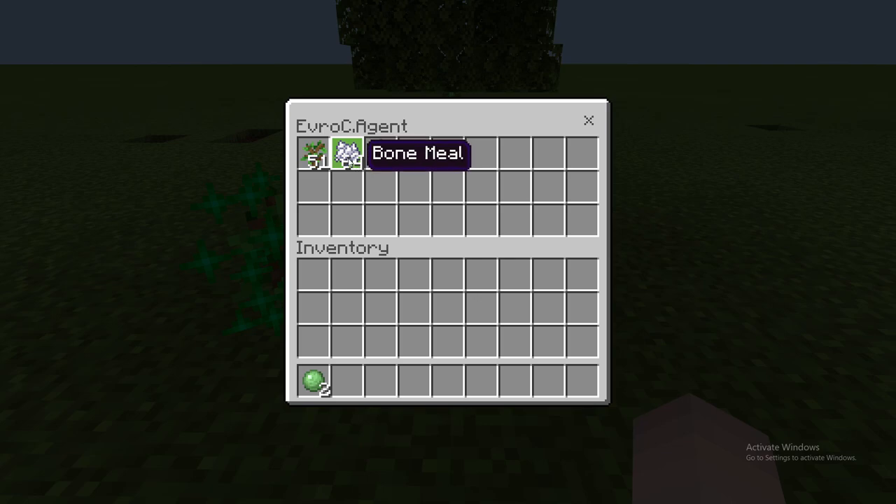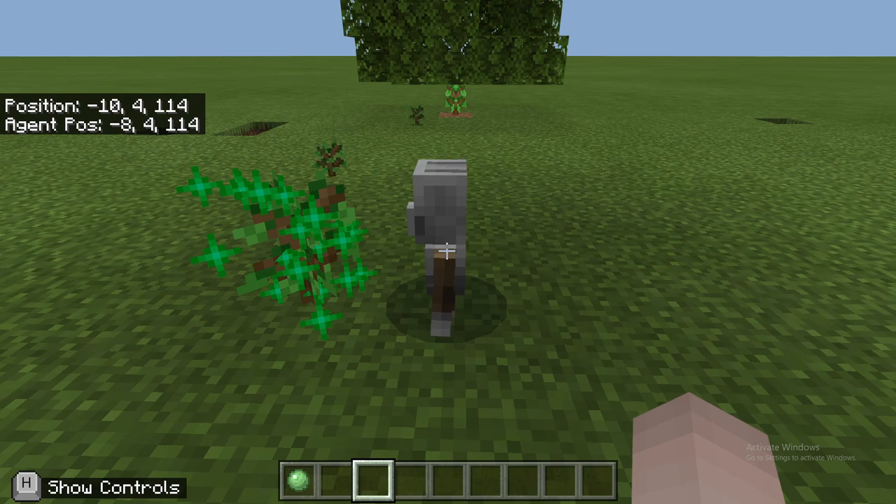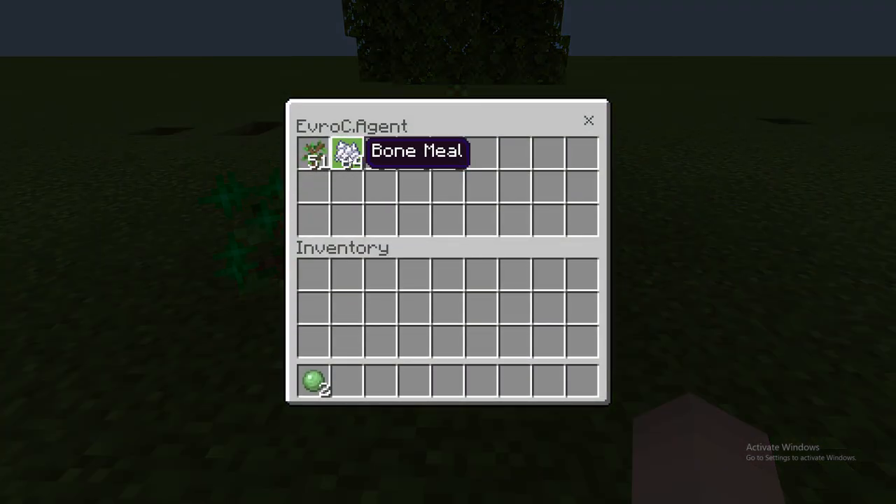It also has optional bone meal, which is cool so that it can speed up the plant growth so that you can get even more logs. If you don't have any bone meal in that second slot, then it won't do any bone meal.